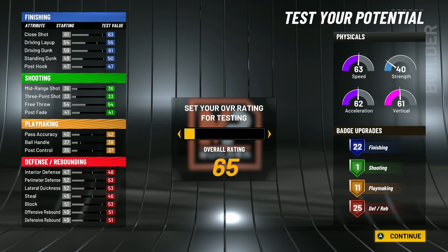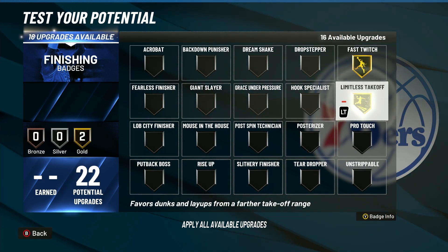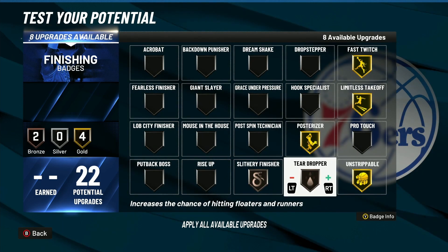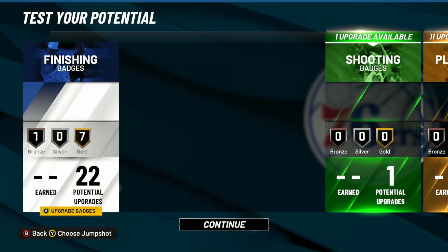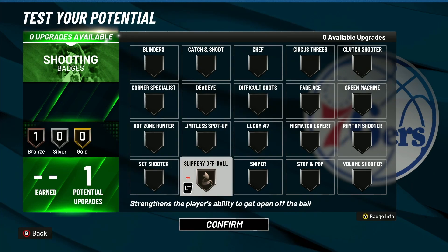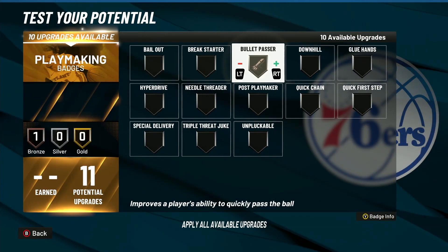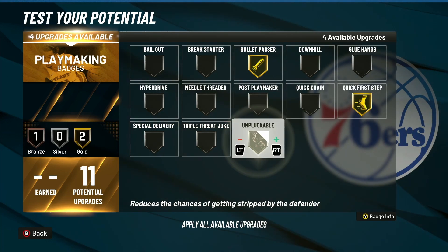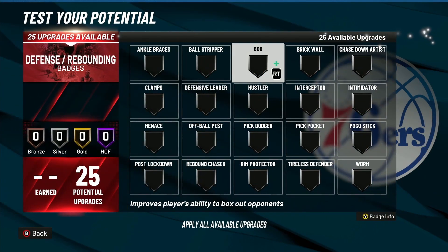Let me show y'all how to max the build. So for finishing: fast twitch, limitless takeoff, unstrippable, posterizer, slithery, rise up on bronze — I already showed y'all these. For shooting, I'd go slippery off ball so you can get open and go for that lob or wide open shot. For playmaking: bullet passer gold, quick first step gold, unpluckable gold, and needle threader silver.